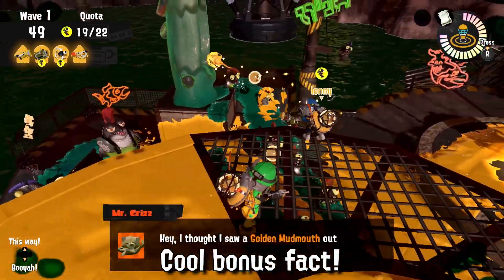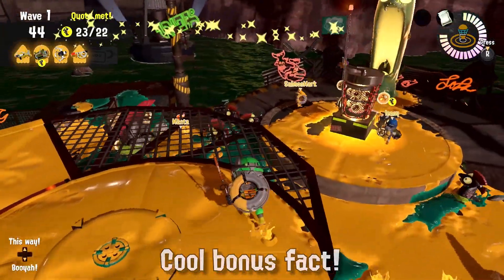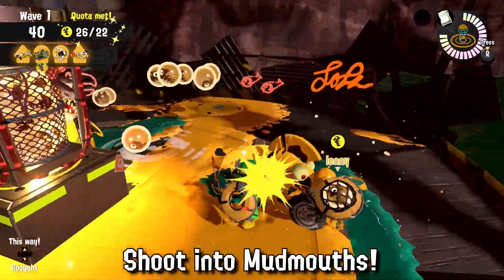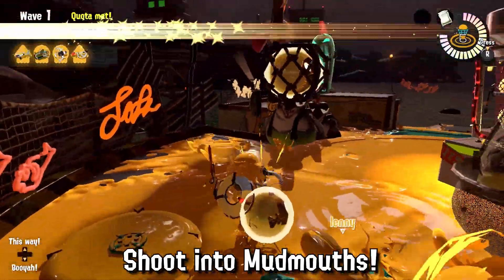Another cool fact about the Explosher shot is that since it counts as a splat bomb, you can also use it during the Mudmoth wave. As the background footage will show, my teammate is using his Explosher to quickly get rid of all those gates, making the wave a walk in the park.